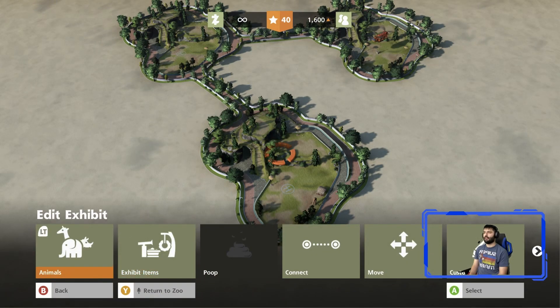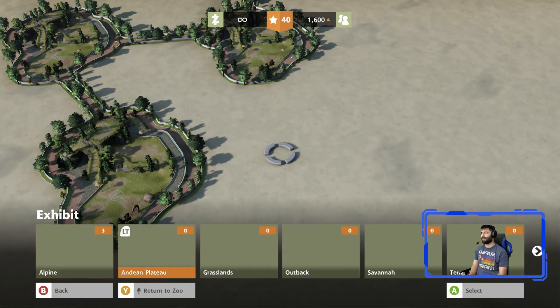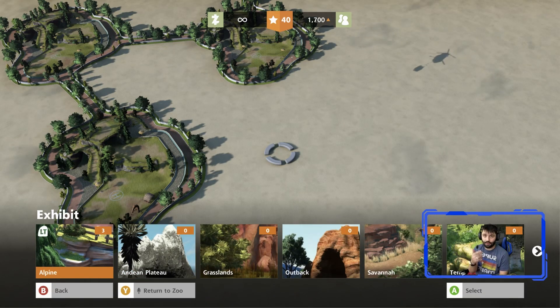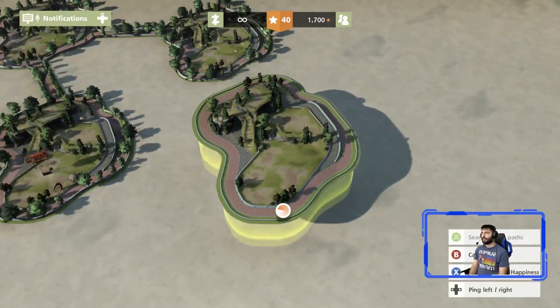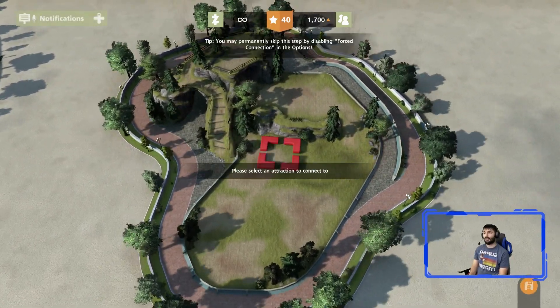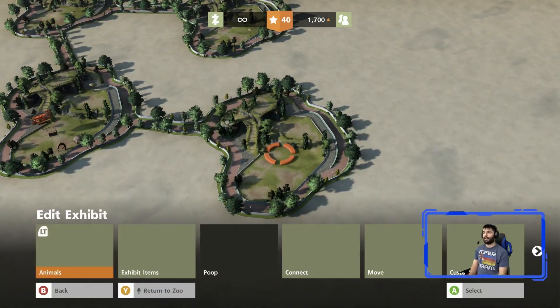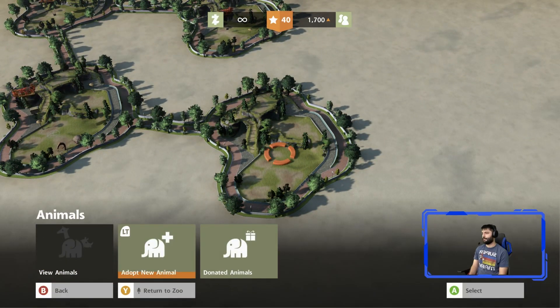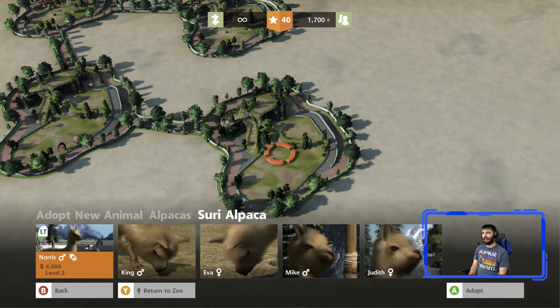These antelope guys aren't pooping yet, so forget them for now — those are a different animal. Remember: those are the alpacas. I told you alpacas poop. I actually used to have llamas when I was a young kid at a ranch — my family owned llamas. Those things poop. Let's adopt new alpacas again.